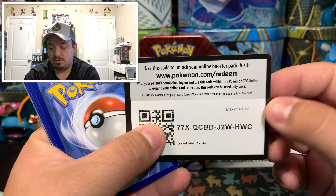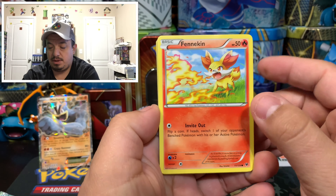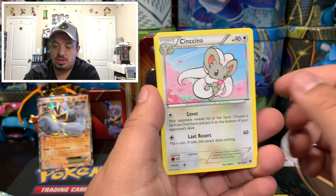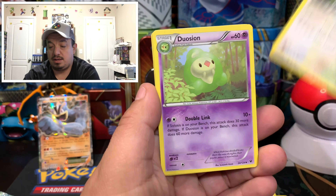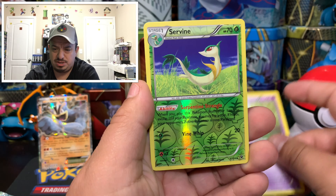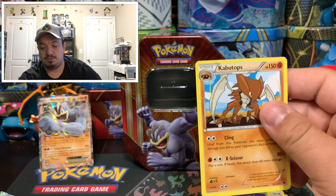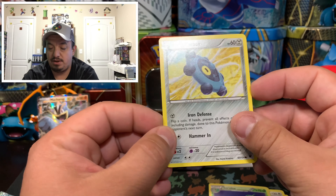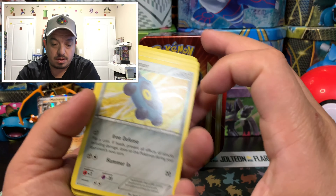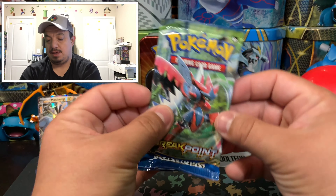Here is the code card. One, two, three — one, two. We have a Fennekin, Garbodor, Deerling, Minccino, Cinccino, Kangaskhan, Duosion — something. Servine — that is a reverse holo — and a Kabutops rare non-holographic card. The one that fell wasn't even a rare, that's why we weren't too worried about it.